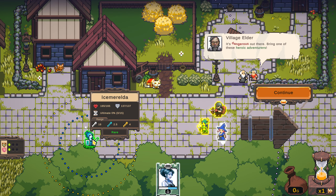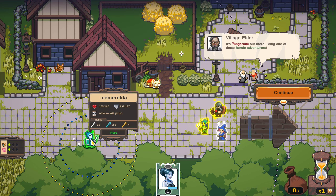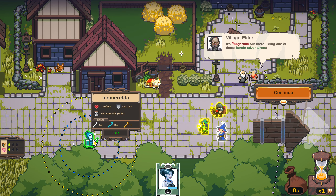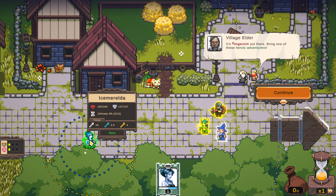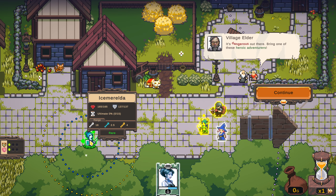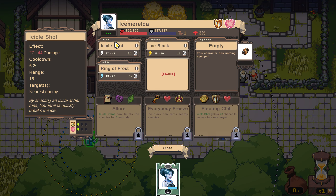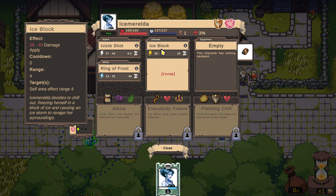We have a starting character who is Ice Merelda — this is a random character you get at the start of the run. Each character has different ranges. You may notice the flashing dots around us while hovering over it. Blue is going to be the range of — I think it's this skill right here. This is our main skill, this is our blue skill, and then this is our other skill.